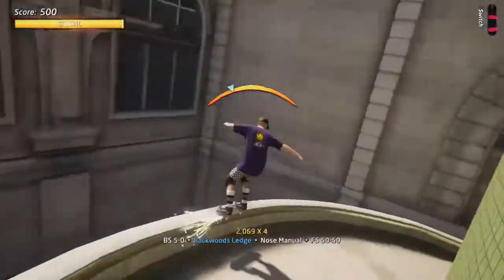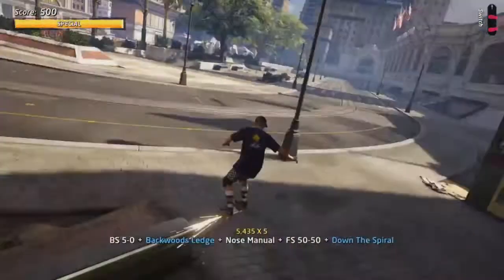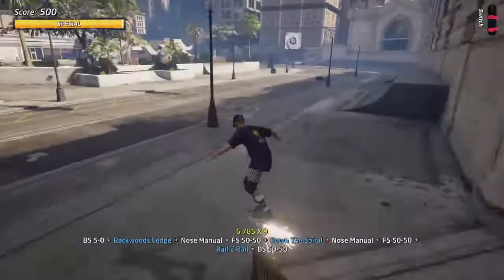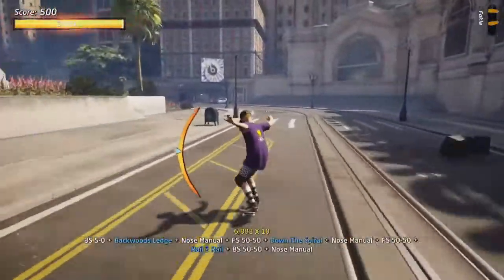Just go straight through the door and simply pop onto the ledge. The only bit that's going to give you problems is this bit here — it tries to smack you into the floor. You do need to grind right to the end to get the spiral, so make sure you get the timing right on that one. It might take a couple of goes. Take the rail in here and just manual up the road.